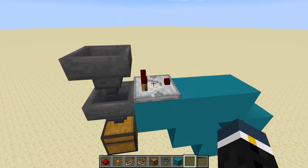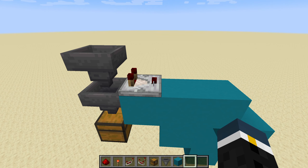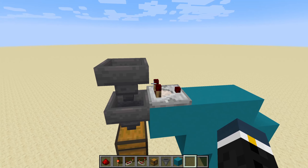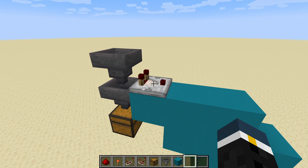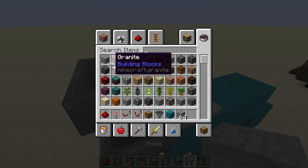Let's put down a redstone comparator here. What is this redstone comparator going to be doing? Very simply, it's going to read if there are — and how many — items in this hopper. And I can actually show that off here really quickly.